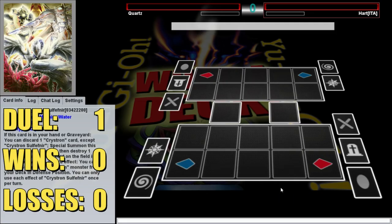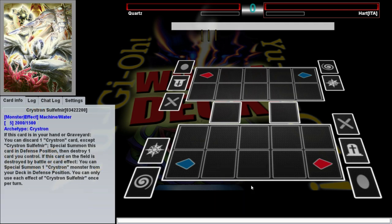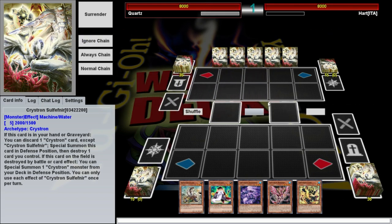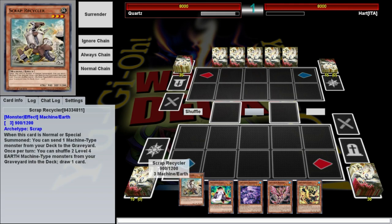Alright, here we are, first duel, brought to you by Patreon sponsor Smash, who again is the same gentleman who graciously donated to support this episode. Thanks to him in the comments. We're going up against Heart, which I assume is from Italy, based on the country markers. We're going first, which is excellent, and we've got everything we need.